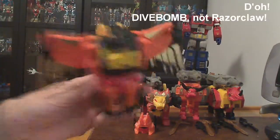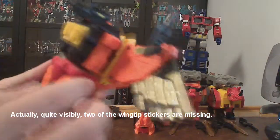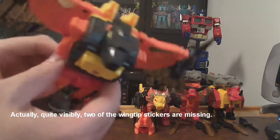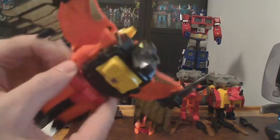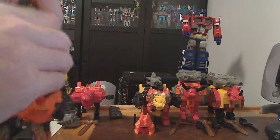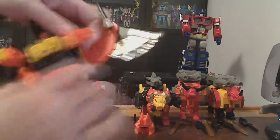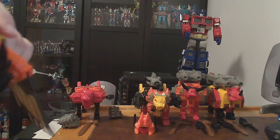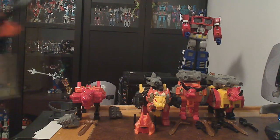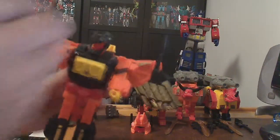We'll start with Razorclaw. You may notice all the stickers do appear to be on it. There is some creasing, especially noticeable on the wings. I'm not noticing anything particularly missing here. Transformation is as you would expect. You may notice all of these are actually the plastic-backed version — these are not reissues, these are the original plastic-backed version. All the reissues that have been done by Takara have the metal backs. There's Razorclaw. Give him his little sword.